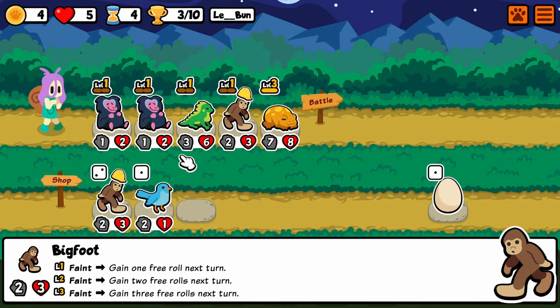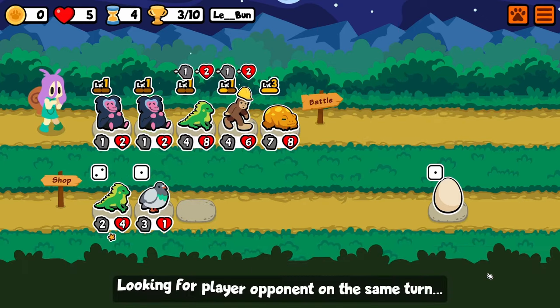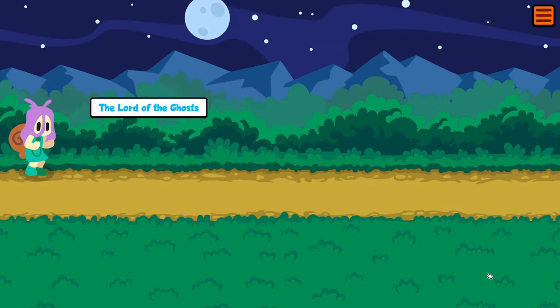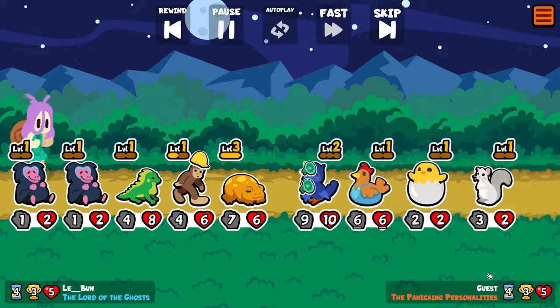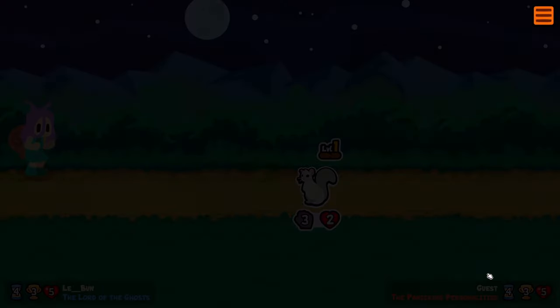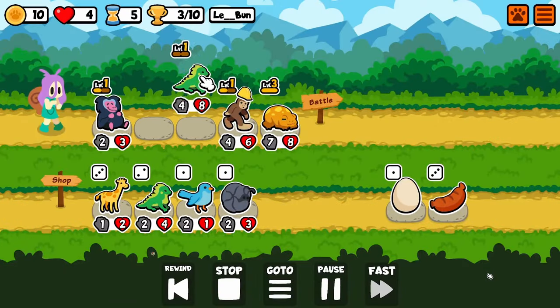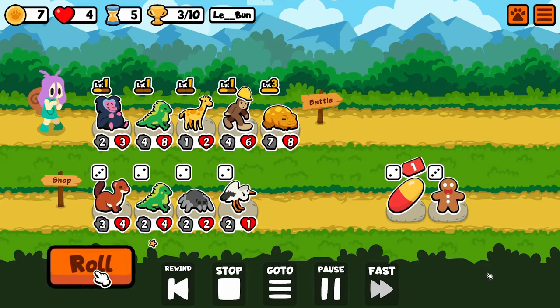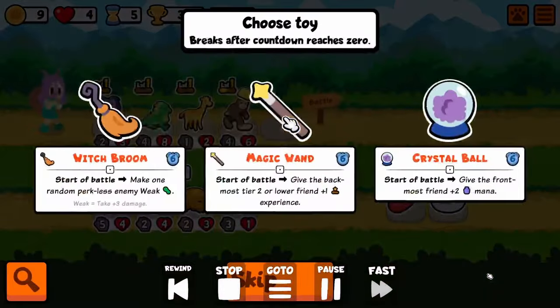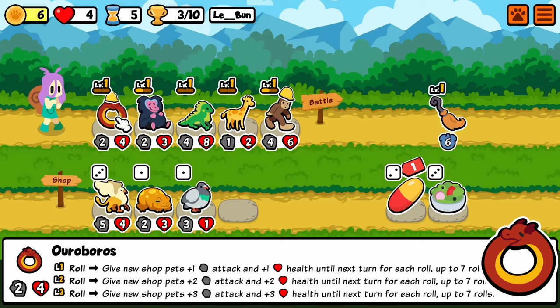You'll notice Bigfoot is wearing a construction hat. That's a little thing I've been doing when going for specific builds — I turn off hats on all other pets, and the pets I'm trying to build with I give a specific hat. That way it's easier to spot in the shop. So you can tell that Bigfoot is one of the first things I'm really after, and if you see more hats in the shop you can expect the same.